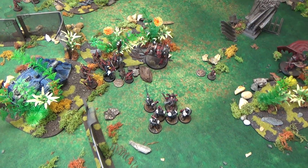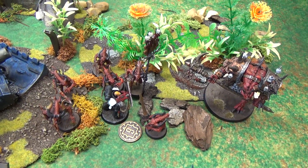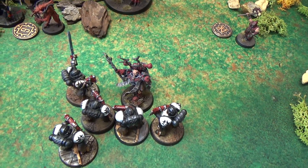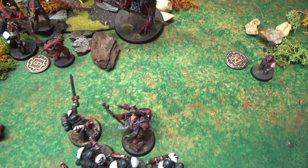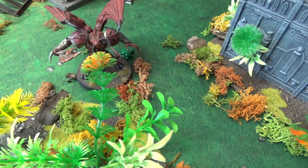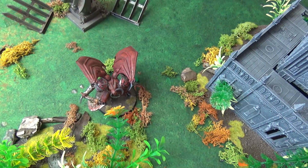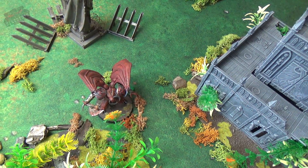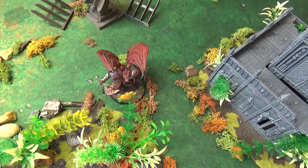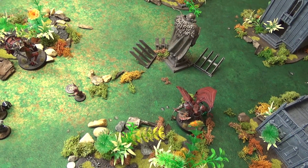Word Bearers turn five assault: Bloodletters charged in and killed all but one Primaris — that last marine is holding onto the relic while battling on. Down here the Dark Apostle charged in, killing one but taking damage, now down to three wounds. Across the field the Daemon Prince charged the Hellblasters, taking several wounds from overwatch as three of the four Hellblasters overcharged and killed themselves — only one remained and was quickly destroyed. That's it for Word Bearers turn five.